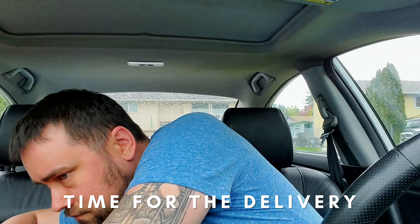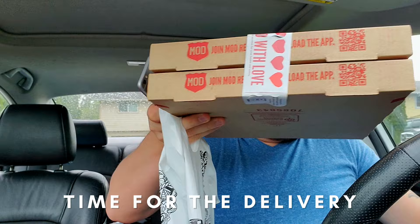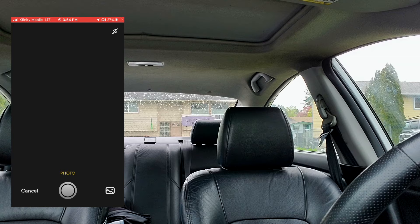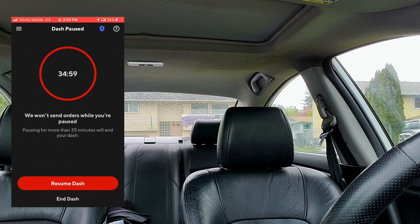The customer requested you leave the order at their door — they added the following instructions: Leave at the door. Once you get to the customer's door, set the food down, press Complete Delivery, then Take Photo. Make sure the food and the address, if possible, are visible. Press Complete Delivery, Confirm, and you're done.